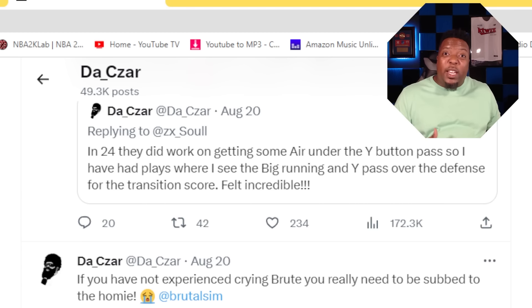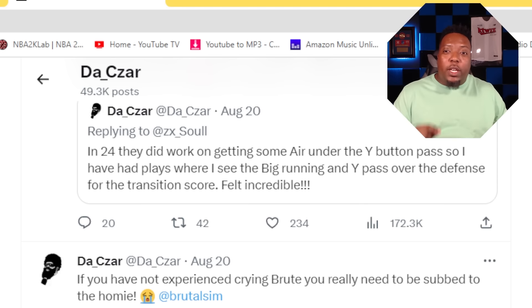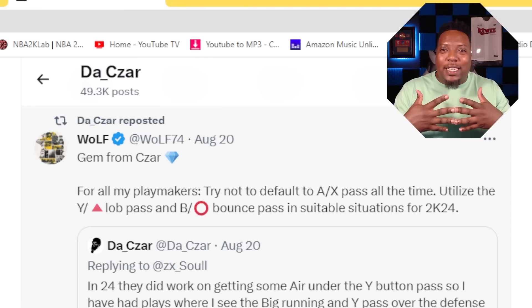The Czar, one of the 2K devs, tweeted that in 2K24 they did work on getting some air under the wide pass. He said he's had plays where he sees the big running and throws a wide pass over the defense for a transition score — it felt incredible. Wolf retweeted that, adding: for all my playmakers, try not to default to A/X passes all the time. Utilize the Y/Triangle lob pass and the B/Circle bounce pass in suitable situations for 2K24. So now we've got better animations when it comes to passing, and you can actually get the ball moving around the court.